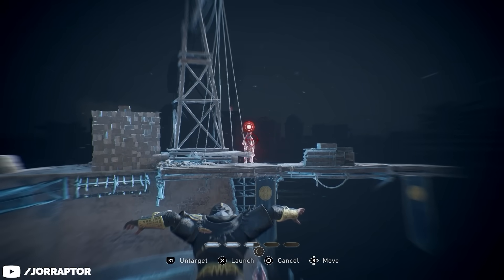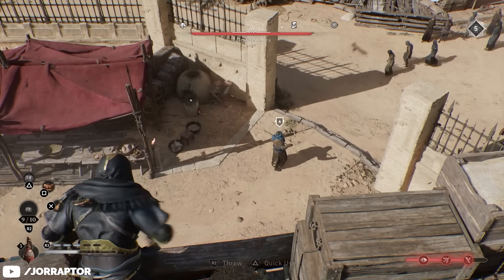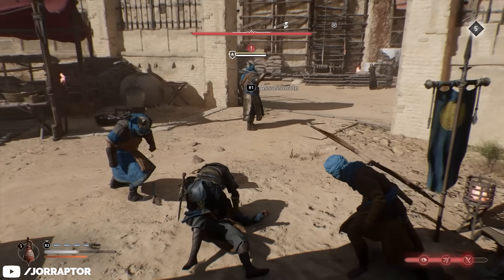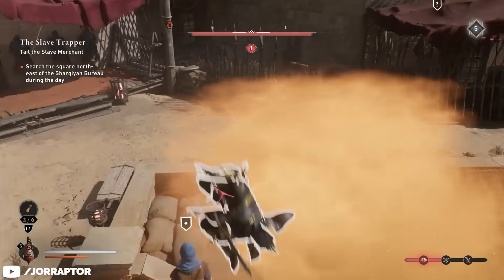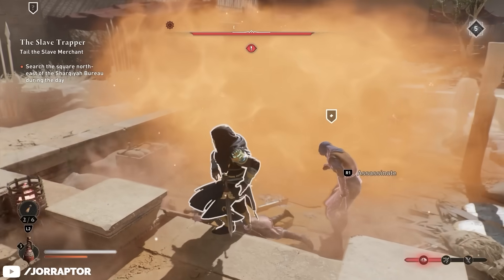Pro tip: use the assassin's focus to get higher up, and then get enemies together with a noisemaker. Then you can also jump on them and have them all caught in the effect. You can also use this during combat with a smoke bomb - then go higher up and do an air assassination again, and the effect will trigger. It's totally less useful during combat as you cannot assassinate enemies all the time, but it's still a fun perk.